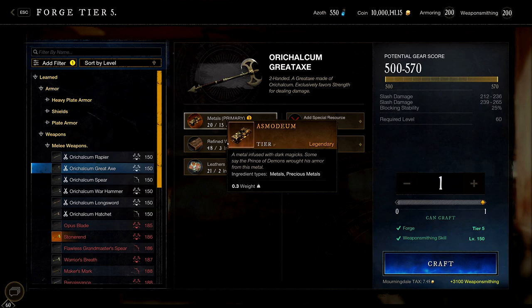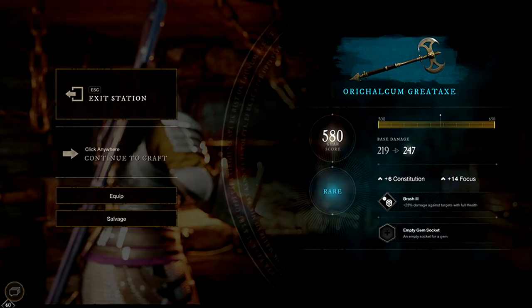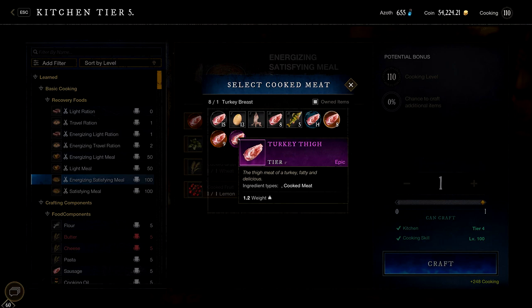They overhauled the procedural crafting system to give players more control and flexibility. Players can now invest different levels of Azoth while crafting — the more Azoth you invest, the more bonuses you have a chance to add to your resulting craft. Players can also use higher or lower tier materials within the same type, for example different tiers of wood when crafting a sword, to increase or decrease the gear score outcome. They added new ways to unlock recipes: artifact recipes allow crafting a single item, while recipe schematics permanently unlock a recipe. All trade skills now cap at 200 to unify gathering, refining, and crafting progression.